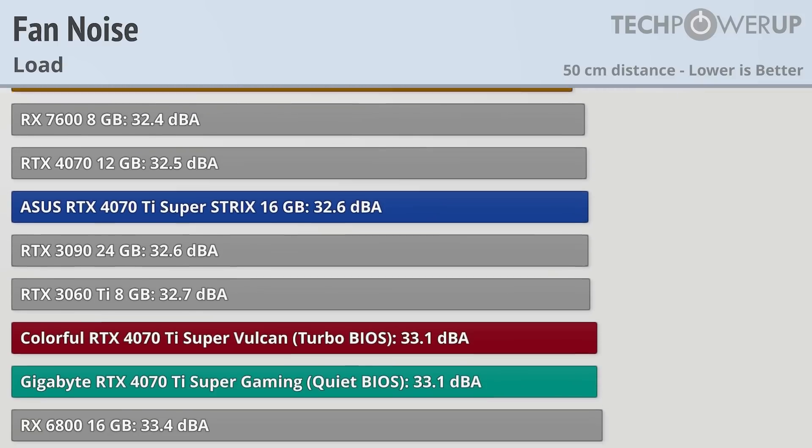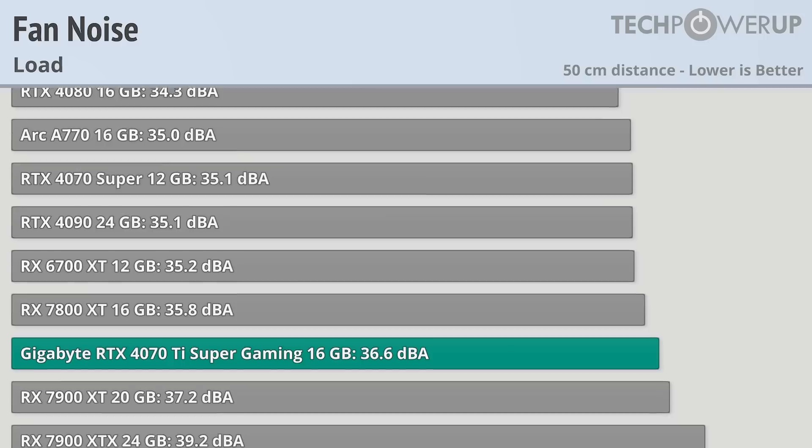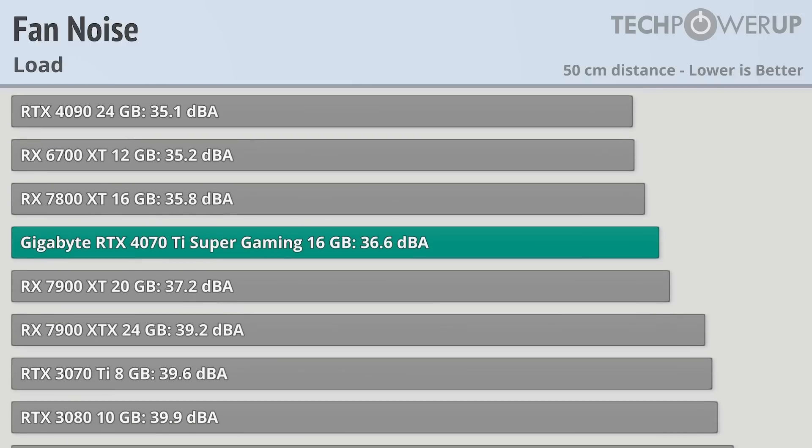That does leave a few louder options in this bunch, with the Colorful SuperVulcan in its Turbo BIOS coming in at 33.1, the Gigabyte Super Gaming in its Quiet BIOS also at 33.1, and the Galax Super EX coming in at 33.5. That does leave the Gigabyte Super Gaming with its normal BIOS at 36.6, which is the loudest of all the cards tested, but even this isn't that loud and could be quieter than the ambient noise in many rooms — and you could always use the Quiet BIOS.